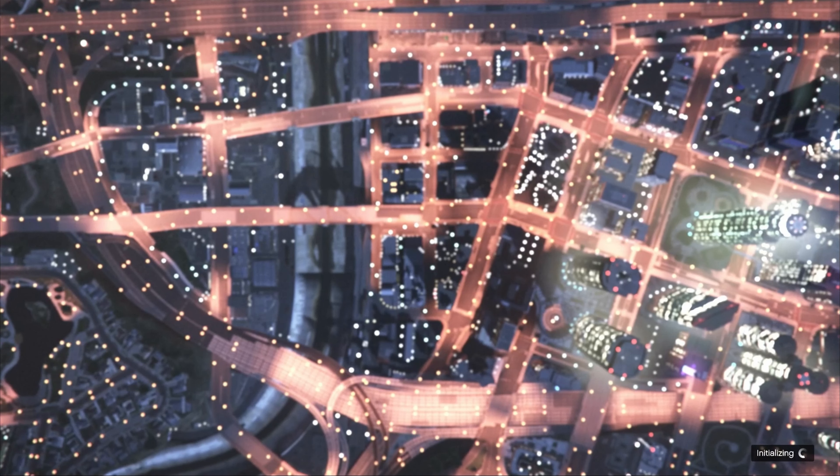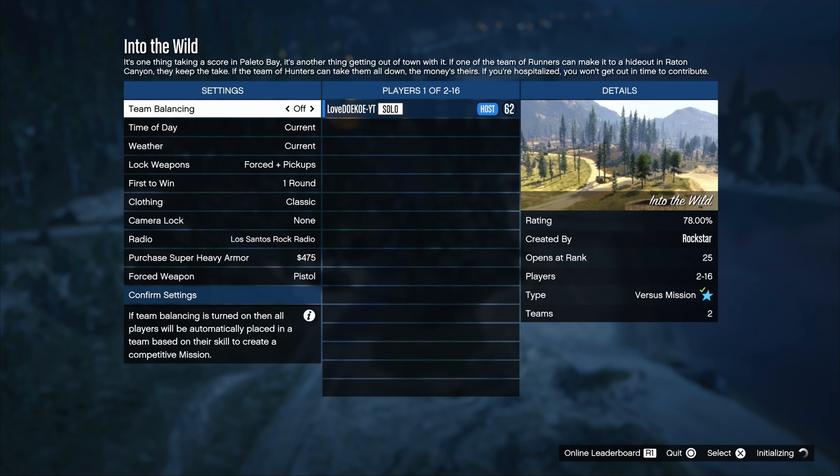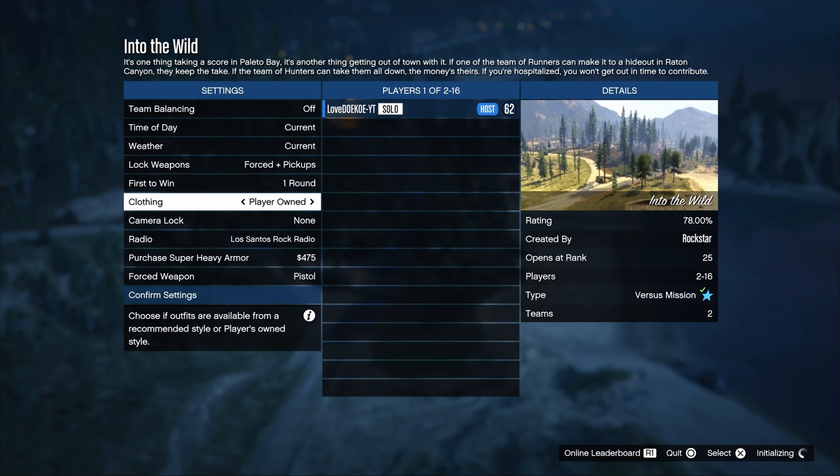Open up your pause menu, then make your way over to jobs, go to play jobs and go to Rockstar Created. You can now start the first job into the world. If this method got patched, you can always use the normal classic method with Point and Shoot and It's a G Thing. I'll leave the links of both jobs for you in the description.